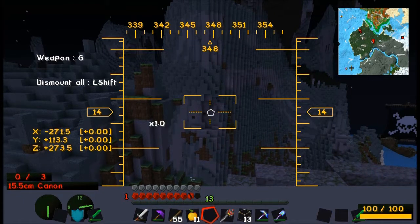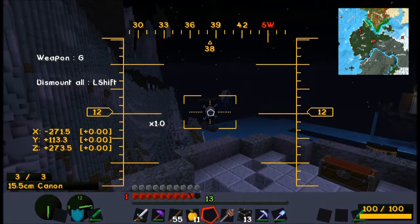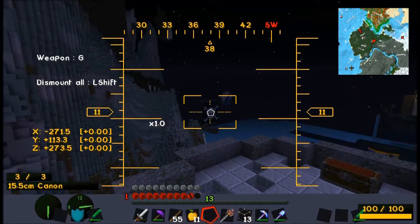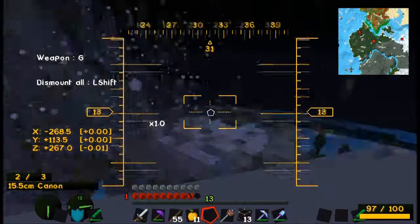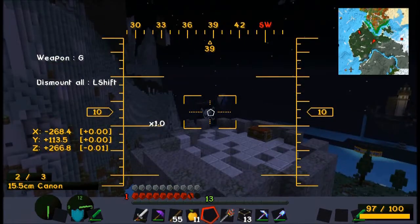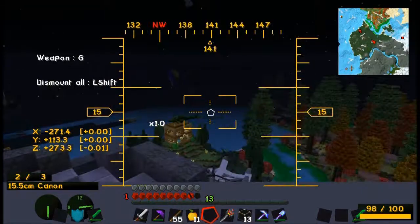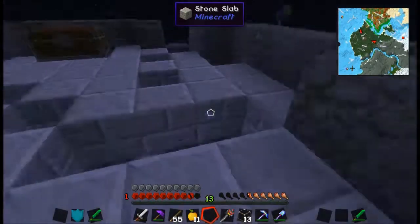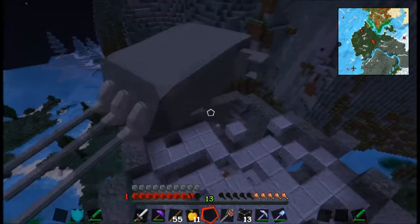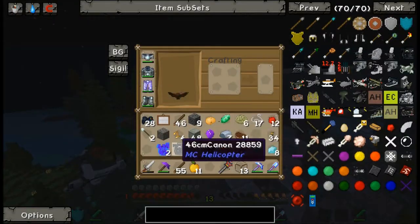Does that thing give you a lock-on reticle or anything? No, it's just random. Oh — pirate flag. Bye-bye pirate flag. It moved the whole cannon because I shot into the ground, apparently. Where's my other tombstone that actually has the materials?